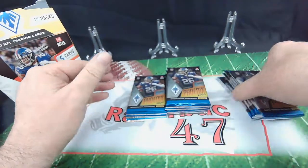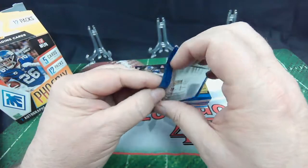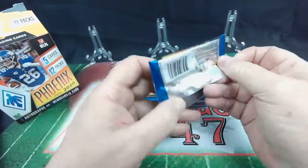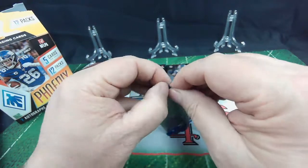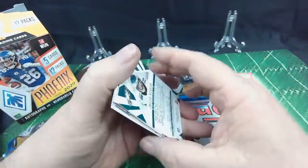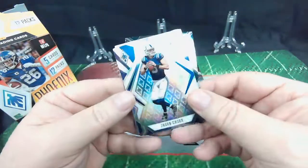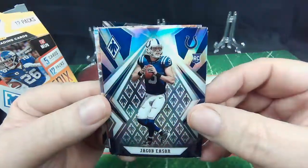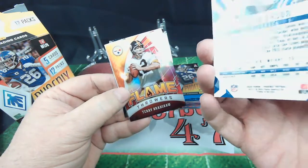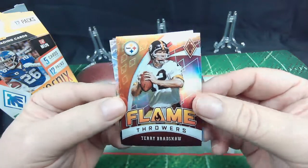All right, here we go — pack one. Josh Allen. Hey, Jacob Beeson — rookie card. That's nice. And a little Flamethrower, Terry Bradshaw. We can see if that Jacob Beeson is numbered — it is not. Terry Bradshaw Flamethrowers, that's a cool card. One of the inserts here in this pack.